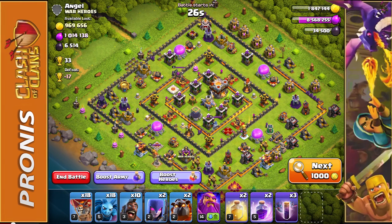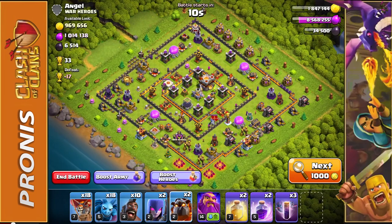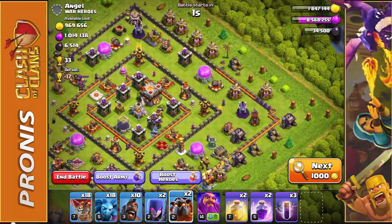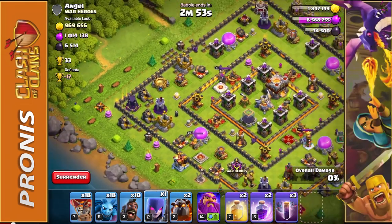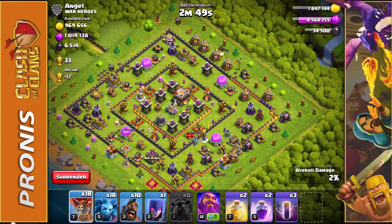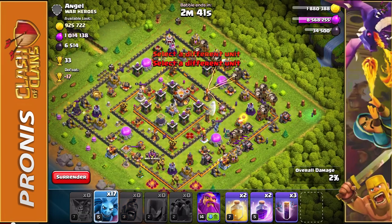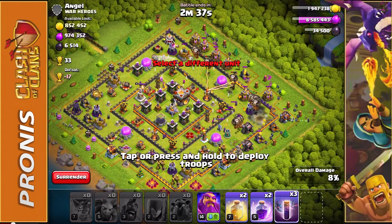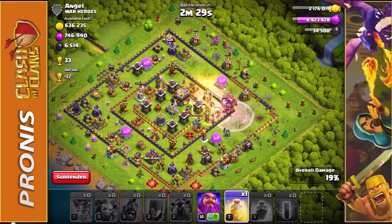Wow, look at this base — we just hopped right in and found it. One million elixir, 969,000 gold if we're able to get the one star. I really want to attack the right side because we have all these elixir collectors along with gold collectors. I'm putting down one witch, both lava hounds at the top, then all balloon troops, hog riders, and then all our minions. Following it up with bat spells, rage spells, and heal spells. We're putting the Grand Warden down right away — we are so close to a million elixir.